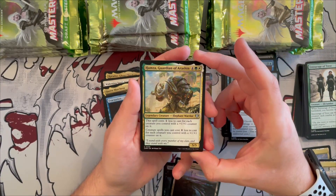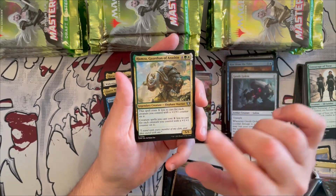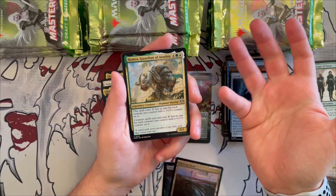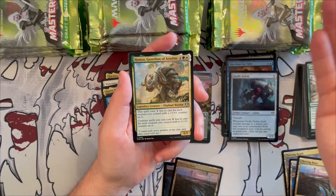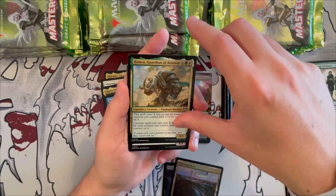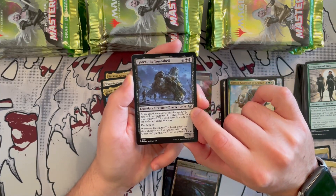Hamza, Guardian of Arashin is great for counter strategies — a 5/5 elephant warrior that costs one generic less for each creature you control with a +1/+1 counter on it, and spells you cast also cost one generic less for each creature you control with a +1/+1 counter. Very, very good — definitely commit to the counter-matters strategy if you open this. Gorex the Tombshell has been downshifted from rare to uncommon — a 4/4 zombie turtle. As an additional cost you may exile any number of creature cards from your graveyard, reducing its cost by two generic for each one exiled.